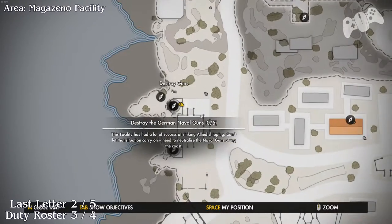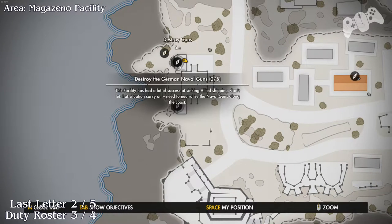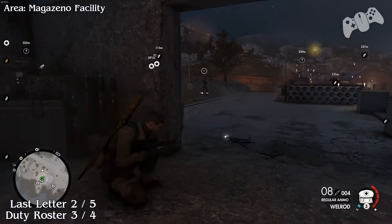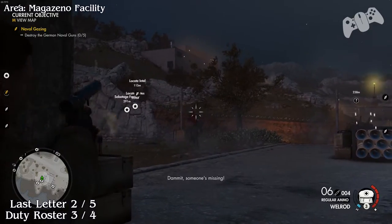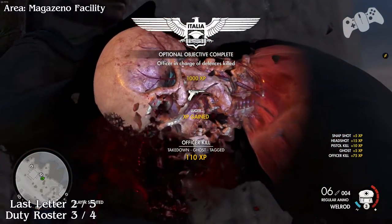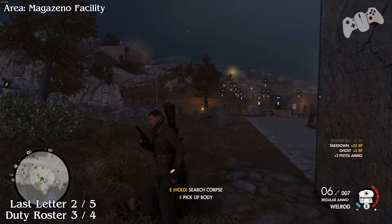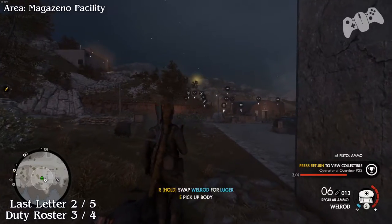Last Letter two and Duty Roster three. Go slightly up now and stay to the left-hand side. You'll find there are two bunkers where you need to destroy both of these guns and a German officer for the optional mission. In the same area you'll find a Last Letter guy walking around this section and of course there will be a duty officer. Once you've dealt with him, pick up the roster — this will be number three — and then pick up the last letter, that will be number two.